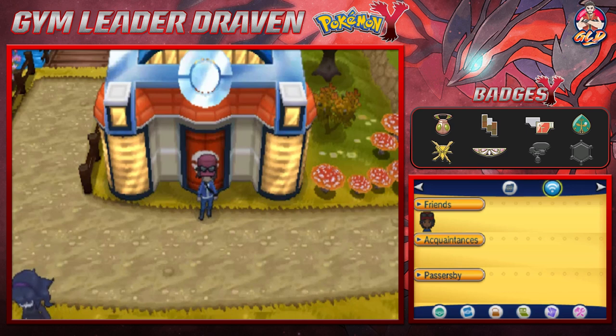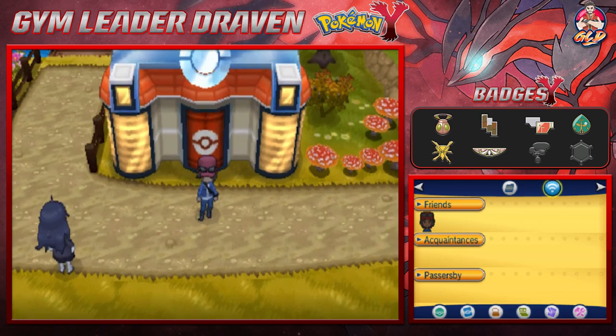What's up guys, it's me your host Draven and welcome to another episode of our Pokemon Y walkthrough. In our last episode we saved all of Pokeball kind by going into the Pokeball factory and saving them from Team Flare. We are truly heroes.